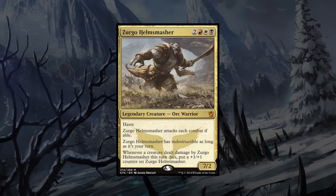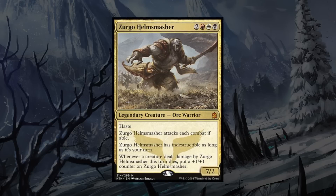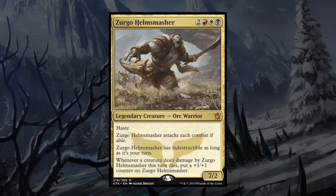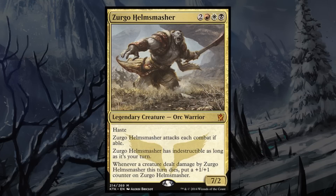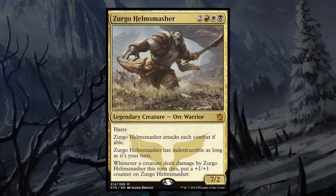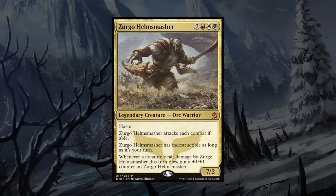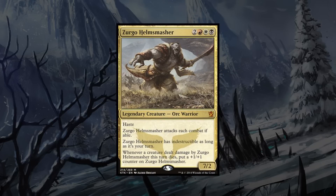Thankfully, Zergo's third ability reads: Zergo Helm Smasher has indestructible as long as it's your turn. This means you can swing without any fear of losing your general except to the occasional exile effects. Zergo's triggered ability makes combat even worse for our opponents. Not only do they have an indestructible 7/2 general swinging at them, any time they block with a creature and it dies to Zergo's damage, he gets a +1/+1 counter. I should warn you though, Voltron plays in a very linear style — basically you take one creature, slam a bunch of equipment on him, and swing and smash face. It also means that you're going to have to win through the combat step, which can sometimes be difficult unless you use ways to manipulate how many combat steps you have per turn. Please do not take this as an indication that Voltron is bad — it's just different. However, if you've been looking for a general to slam swords on and turn them sideways, Zergo's probably your man.